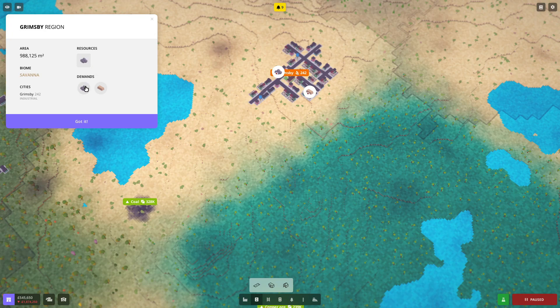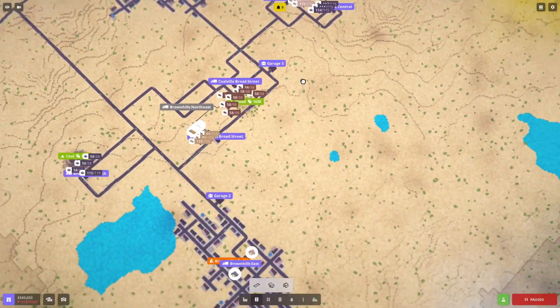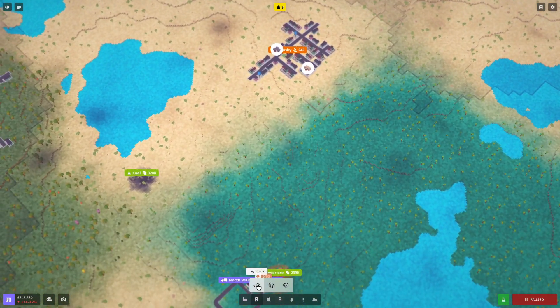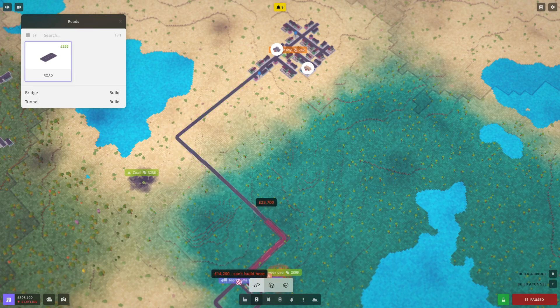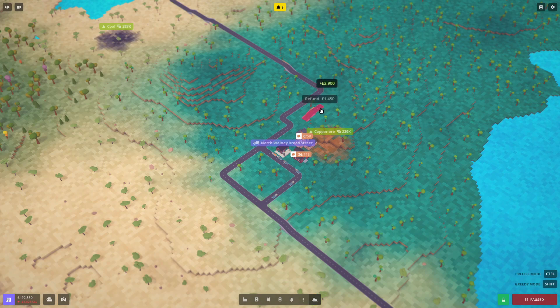The new facility has resources of coal and its demand is coal and bars. Beautiful - look how big our territory is getting. I wonder how big it actually gets. First of all I think we should link up the bars since we have so many bars - more bars than you could imagine. The road connections are slightly off from each other, so let's fix that - delete this bit and there we go.